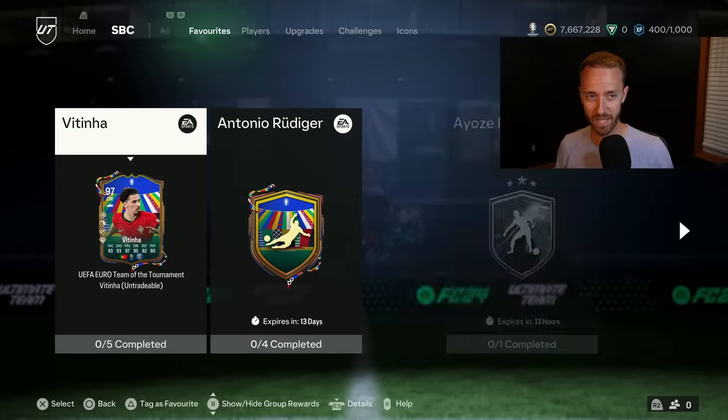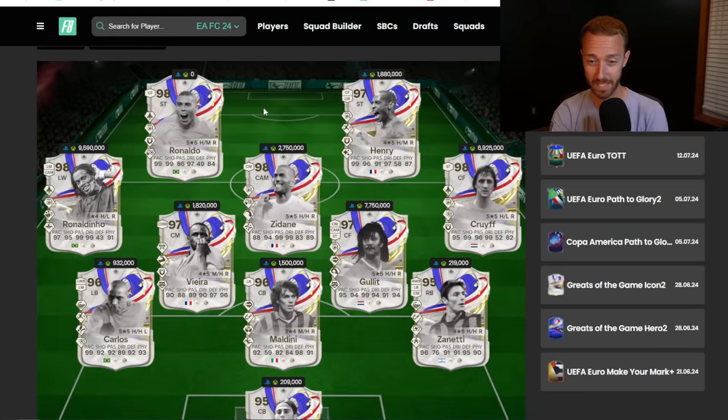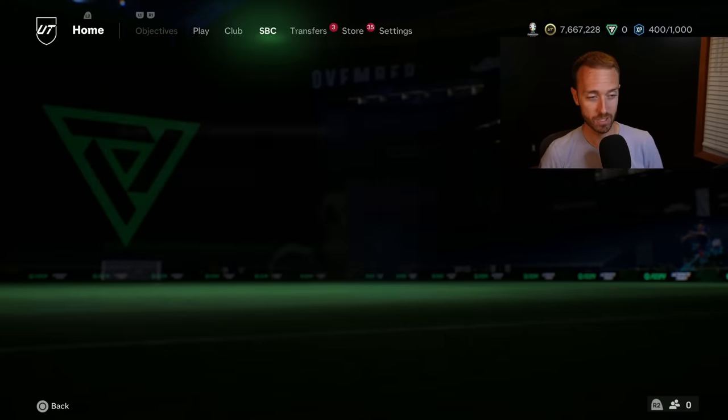Speaking of icons again — we had the hero pick last week. Today could be a banging day of content if they release the 91-plus pick again as an icon version including both Team 1 and Team 2 of Greats in the Game. That would mean R9, Dino Zoff, Zidane — all of those cards that have been dropping in price and have not been available in an icon player pick yet. Is it too early? Will EA withhold that for another week or two and wait until Futties? This could also just be EA draining fodder with player SBCs and an icon player pick ahead of Futties. I think there's actually potential for that — it might be the biggest SBC today depending on what the content actually is.